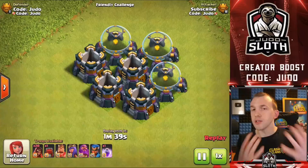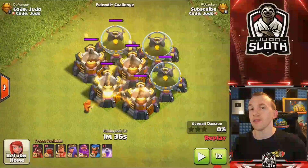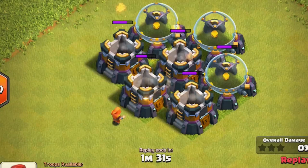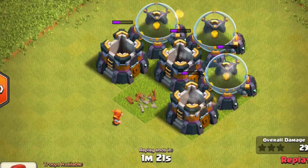I set up an experiment on the developer build, putting all the storages close together so we could see the Chain Magic effect. Taking a closer look at the HP: the Super Wizard's initial strike does 100% damage, but any secondary bolts only do 60% damage. So you do have to take into account the hit points of the building behind the initial target.